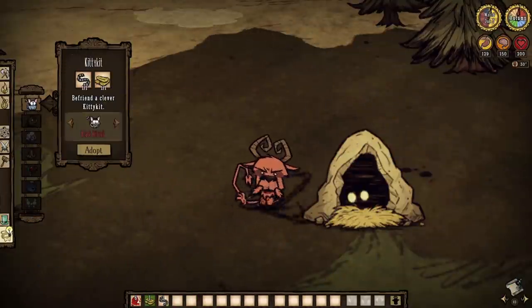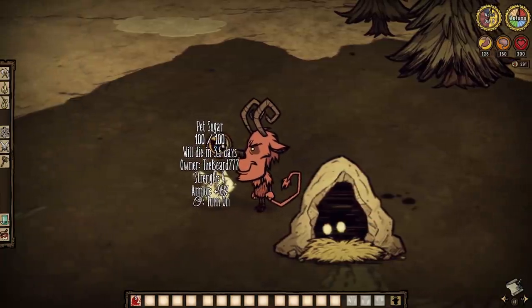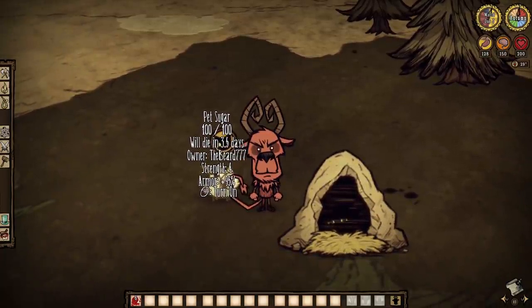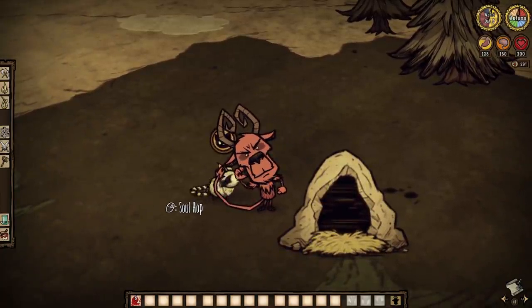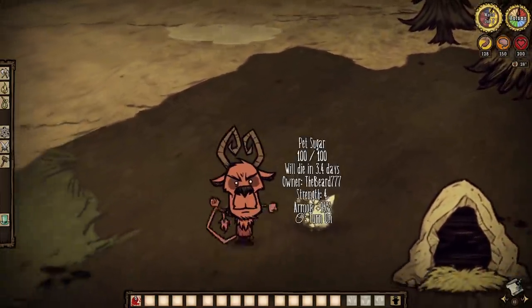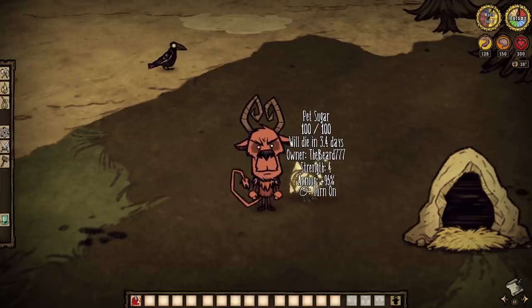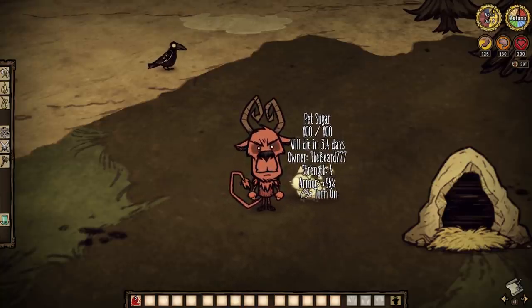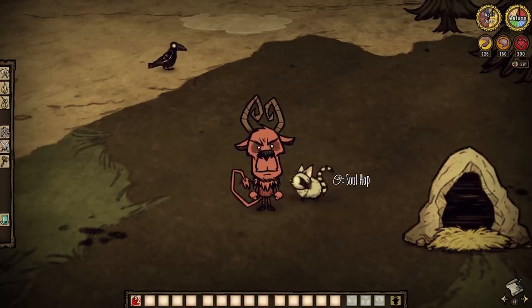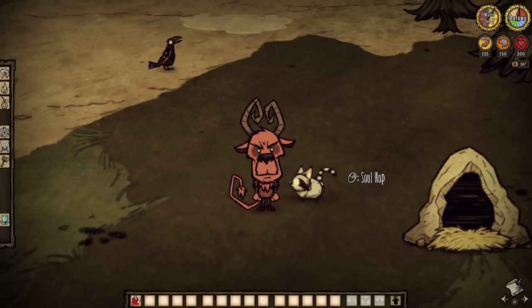First things first, no crafting recipe has been altered for any of the critters, so the entire adoption mechanic should still be very familiar to you. That said, the changes are immediately apparent upon adoption itself, as pets have names now, strength levels, armor, health, some pet icon above their heads, and more. In short, pets have levels and moods and abilities now, so let's discuss.